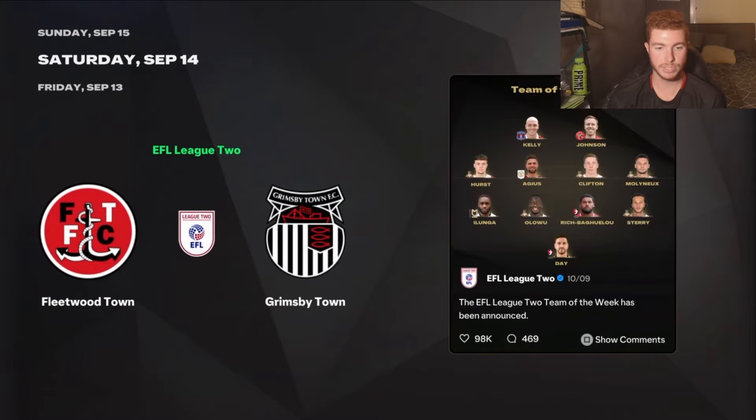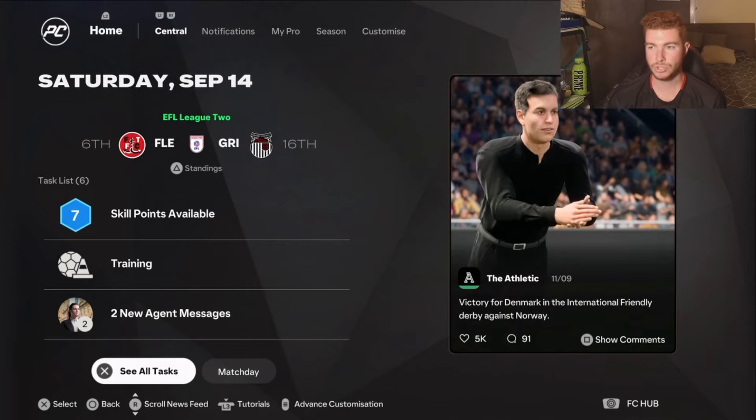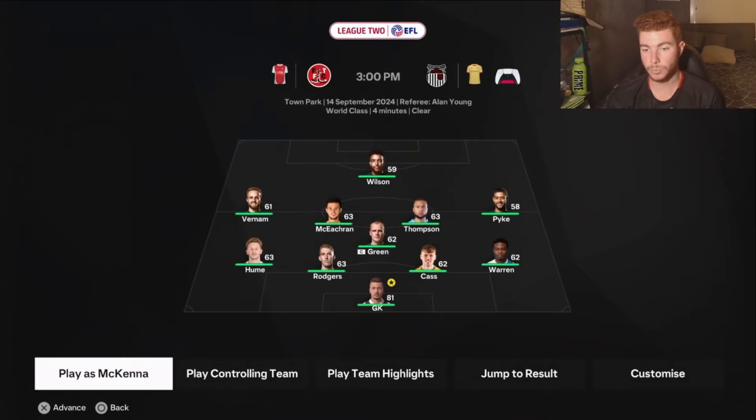We're going to play Fleetwood Town — they're coming sixth. Need a big win. We don't really need to train so let's just get straight into the next game. We've got Wilson up top again, we've got Pike on the wing. Pike can usually link up with Thompson — nice and close next to Thompson. But we've lost Swan Thorson — he's a pretty good player. I just wish we had a higher-rated striker, like 62 or 63 rated. Our two lowest-rated players are our strikers. We've got a pretty good midfield and backline, just wish we had a better striker scoring more goals.